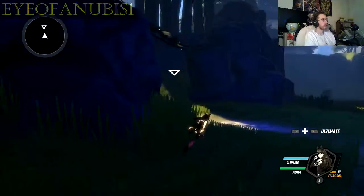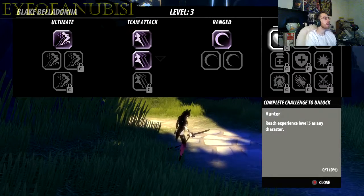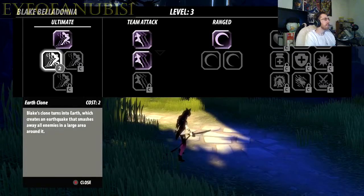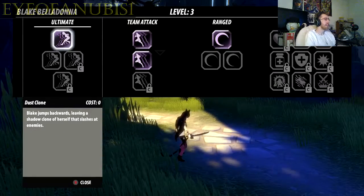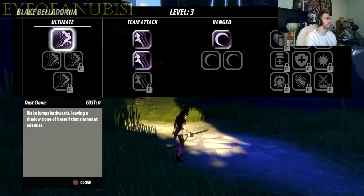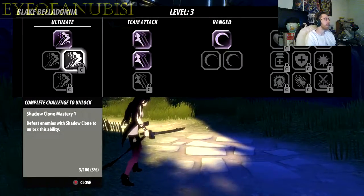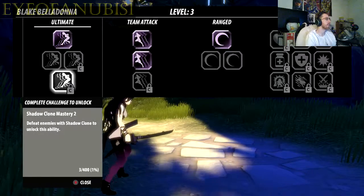Let me level up. I believe the ultimate needs two. So each one has like their own different abilities and stuff like that. Like she has dust clone, earth clone. There are certain challenges you have to do in order to unlock certain ones.